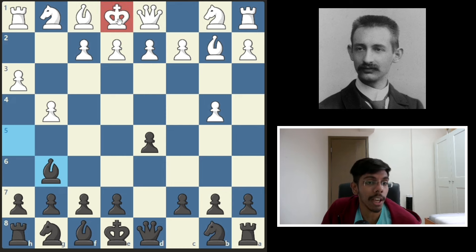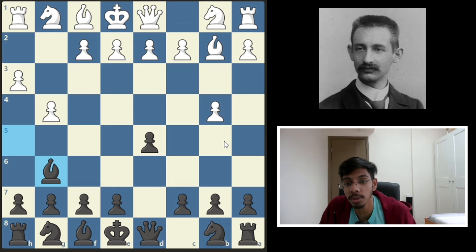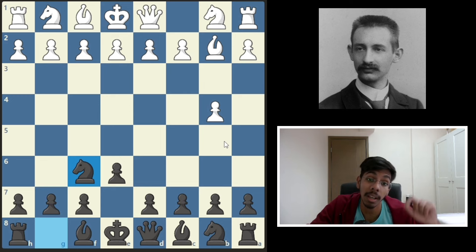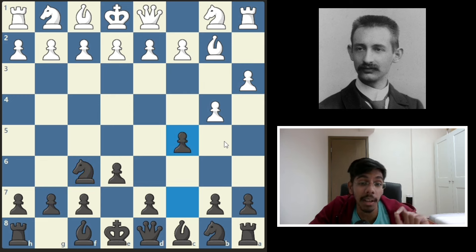The white king cannot castle on the short side because h5 will come, cannot castle on the long side — he played b4, so it is super weak. Never mind, in the game e6 happened, bishop came out, knight came out, and after a3 he played c5.